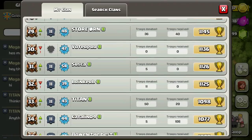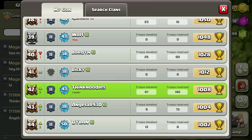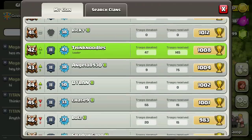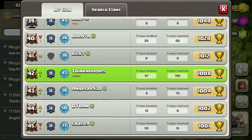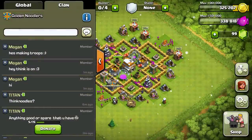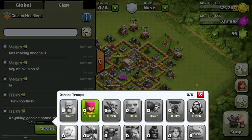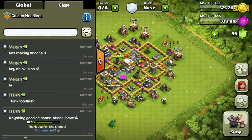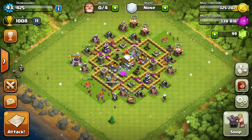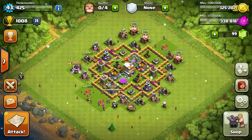For example, I've got 145 received and 47 donated - totally fine. I want people to request troops because it promotes activity in the clan. Also donate whenever people are asking. It goes both ways.